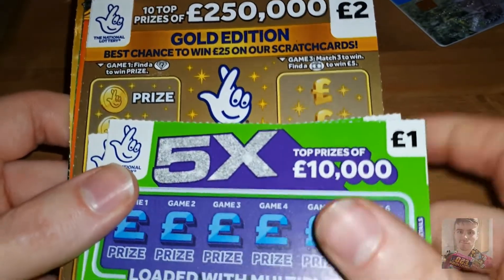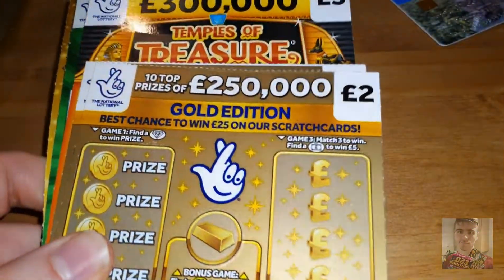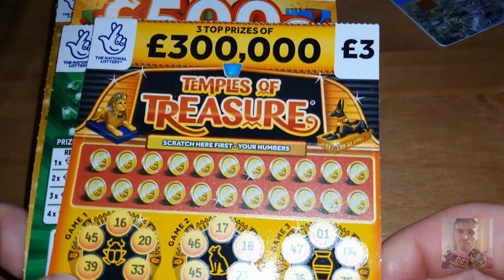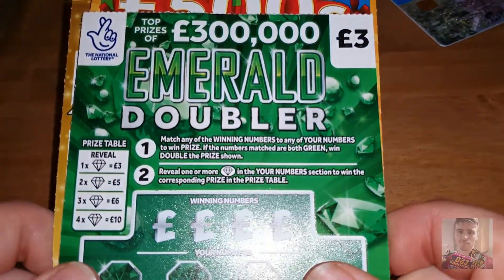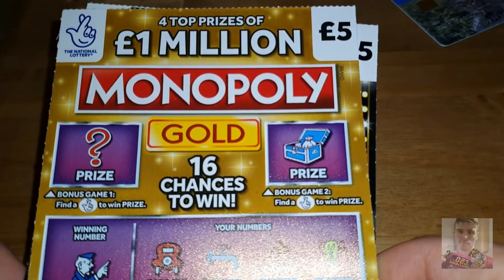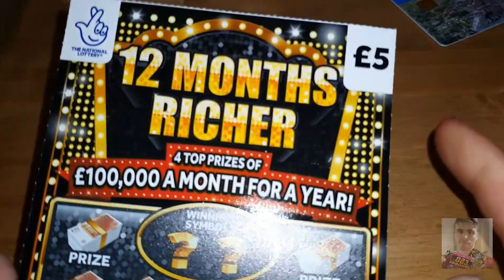I've got 30 pounds worth of scratch cards today: three of the five times one pound cards, three of the gold two pound 250 thousands, one of the Temple of Treasures three pound cards, an Emerald Doubler three pound card, one of the Festive 500s five pound cards, a Monopoly One Million Pounds five pound card, and a 12 Months Richer five pound card.